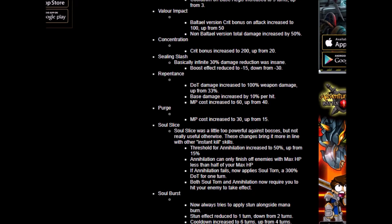Next — Purge. MP cost increased to 30, up from 15, so the MP cost is doubled. Purge is good against boss fights; against regular monsters not so much. And you probably won't be using this every other turn, so the MP cost increase is negligible.